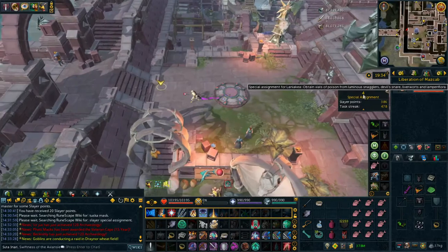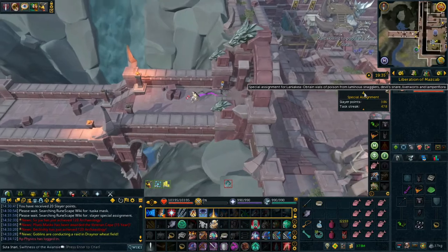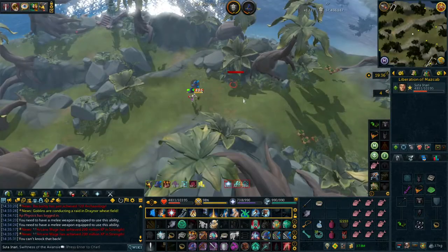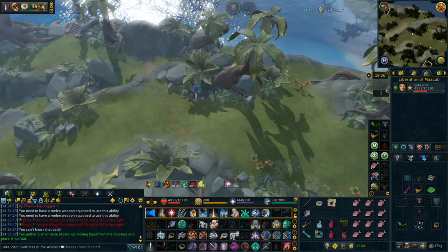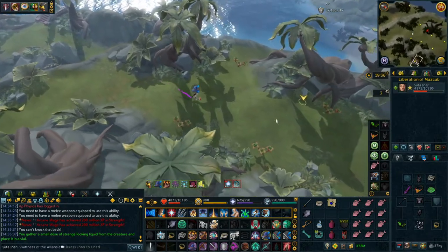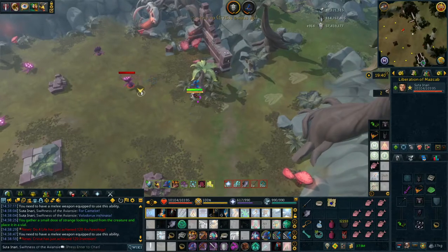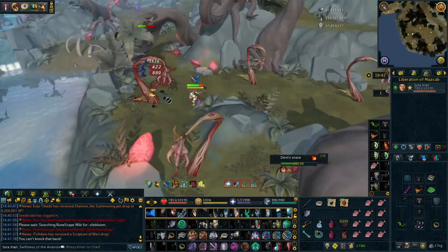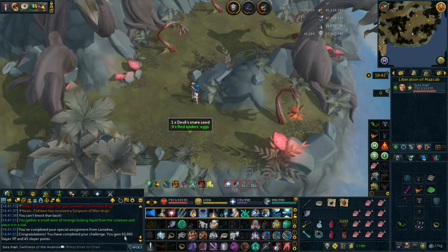She can only give one special assignment and it's to gather poison from each of the vileblooms, so we just have to kill each of them once: luminous snaggler, devil snare, liverworts, and the lamp flower. The snaggler's done - gather small, okay, it doesn't go in inventory but it does register. The liverwork's done, one more strange-looking liquid. Oh my gosh, this lamp flower just melted - why is the lowest-level slayer creature on Anachronia the most terrifying-looking one? We got 50,000 more slayer experience - not bad for maybe five to ten minutes.